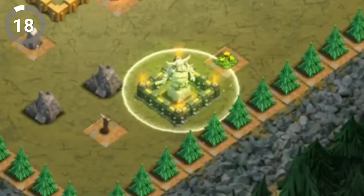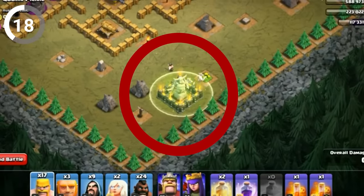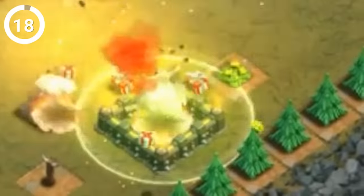The Goblin Picnic base on the single-player map has a surprise waiting for you. If you use a jump spell to get any troops within the walls around the P.E.K.K.A. statue, you'll get the chance to meet Santa himself. And the best part? It leaves some explosive presents behind for your troops to enjoy.